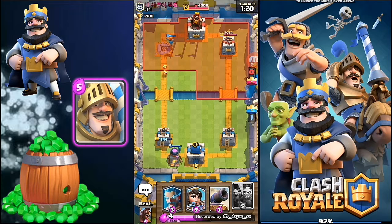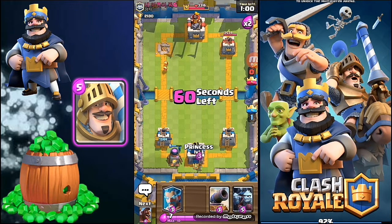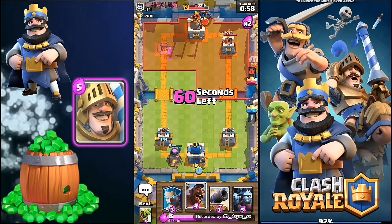Now I will be heading. What do you say in the comment section — should I go for King or next Crown? We will be getting a heavy attack now. I'm thinking that I should drop the Princess, as they can profit anywhere. He drops the Pekka. Oh my God.